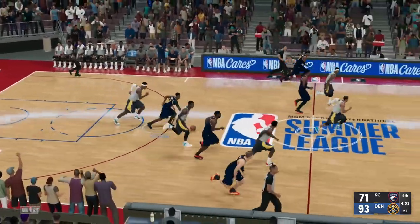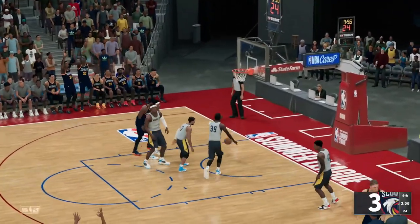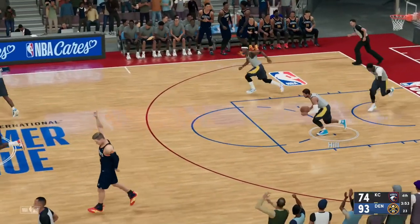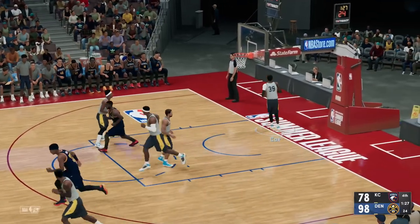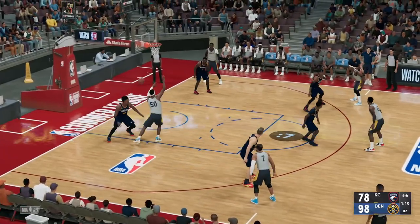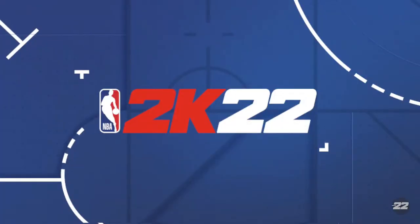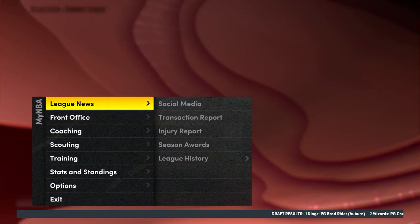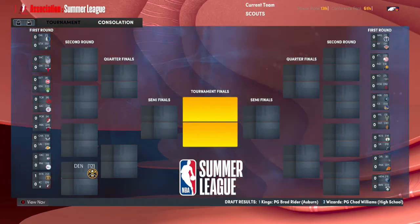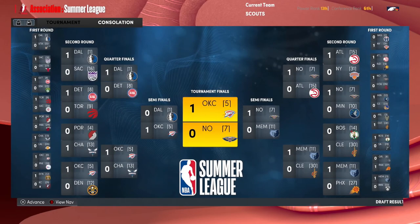Fletcher strips the ball and there's a fast break chance. Jordan finds Barry in the corner for a three and he knocks it down. Hall scores inside off a pass from Jordan. Valentine gets a steal. And we are done here in the summer league — not a lot of highlights, but we don't have Weaver or Logan out there, so it's not a big surprise. We sim through and the Thunder win it, so we advance and can finish off the offseason.